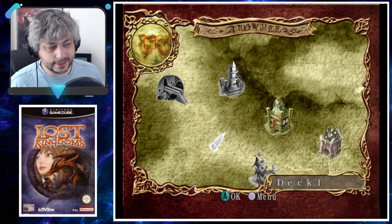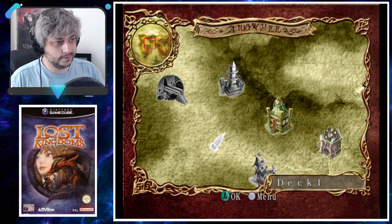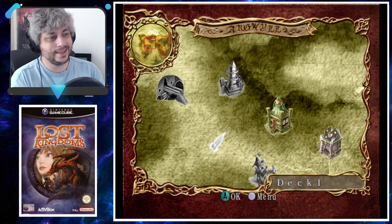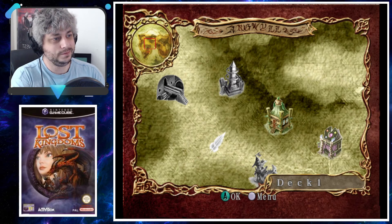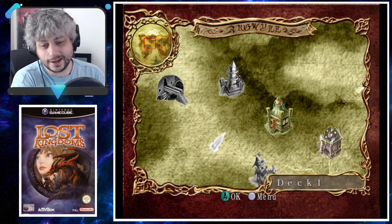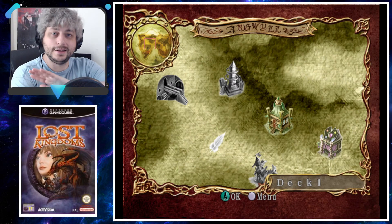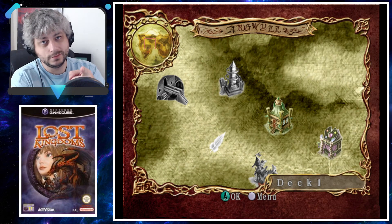We'll either do a side mission or we'll do Castle Grail, which is where our father is supposed to be — I guess we'll find out. Thanks for hanging out, let me know what you thought of Shale Passage, the big crabs, or whatever you liked in there. I didn't like all the water we had to walk through but other than that it was fine. Thanks again, see you next time.